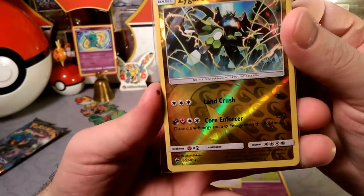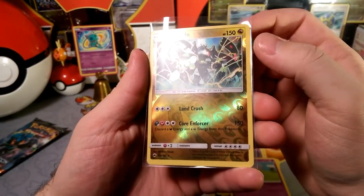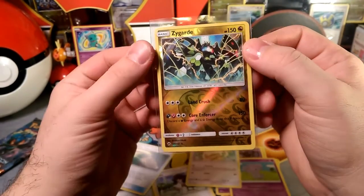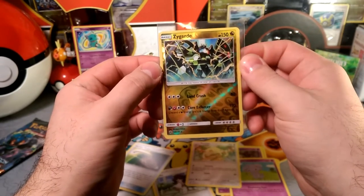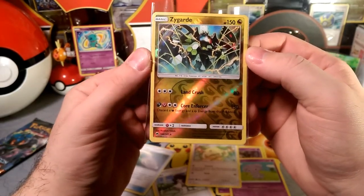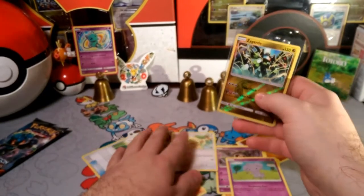This one doesn't see a lot of play, but it is strong with that 150 attack — discards a Dark and a Fairy Energy. There are a few ways people have tried to get it to work, but it's just not super consistent. It does have 150 HP though, and a Fighting Fury Belt could put that up to 190, which is the same as the EX version of Zygarde. Very, very cool.